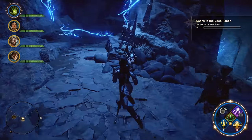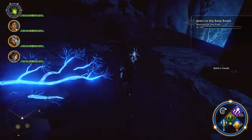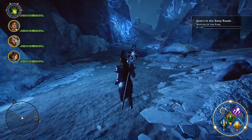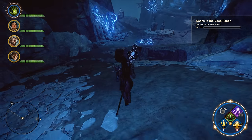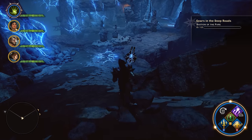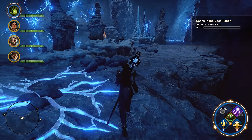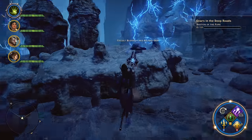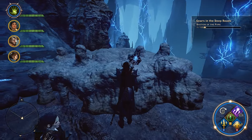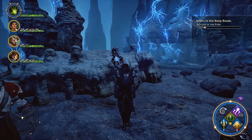From here, we're going to wind our way down the hill over here towards the left. Keep going all the way down. As soon as we get down here, there's a little stone table that has been formed down here that has our first gear on it. We'll walk up there and grab gear number one from the Gears in the Deep Roads, Bastion of the Pure. We'll be back with number two in just a moment.